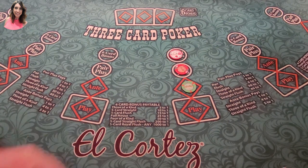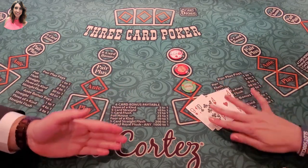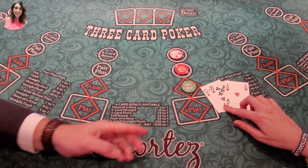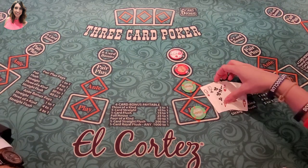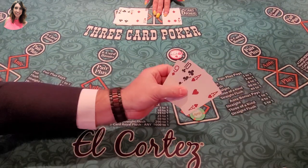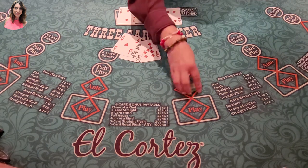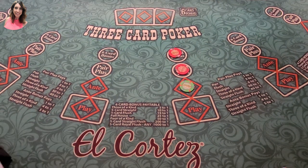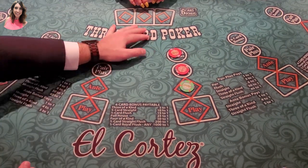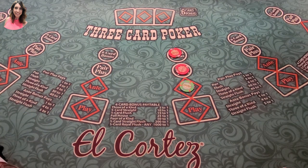The only thing different in three-card poker versus regular poker is that a straight beats a flush. As soon as you see a queen or higher in your hand, you're playing. You pick it up and then tuck it under here once you bet. I got beat — she got a pair of fours, so I lost. The kicker is that if she has a jack or less, basically doesn't qualify, then your bet gets returned to you.